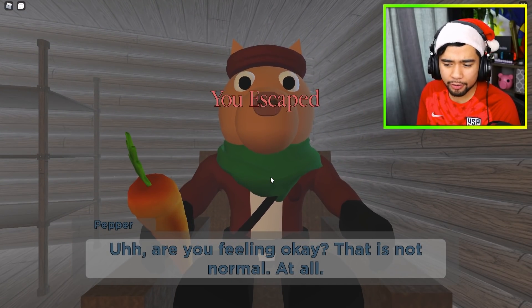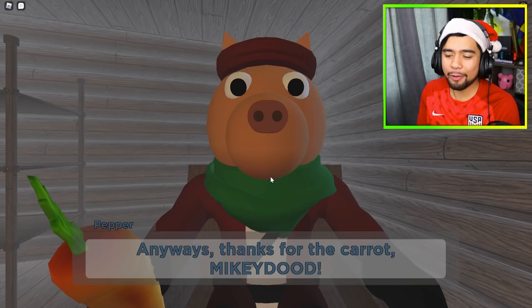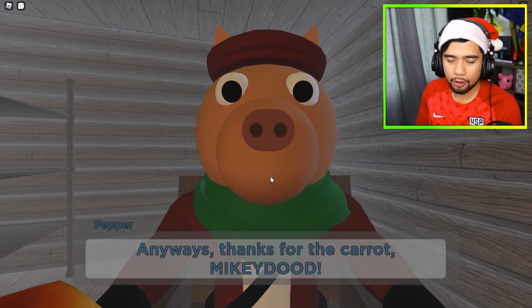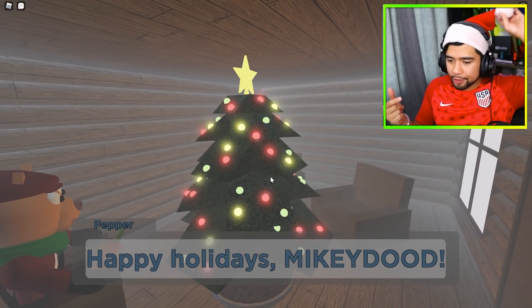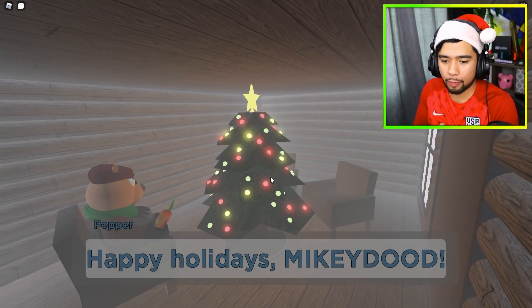Pepper asks: 'Are you feeling okay? That is not normal at all.' Then: 'Anyways, thanks for the carrot, Mikey Dude.' Well Pepper, are you going to give me anything? 'No problem — it's the holiday season after all.' And you can see the hat! 'Happy holidays, Mikey Dude.' Ladies and gentlemen, I don't think that's enough, so we need a little bit more backstory. Let's jump into chapter one and figure out this brand new Piggy storyline.